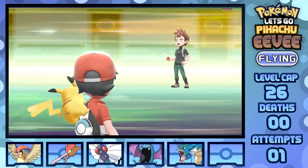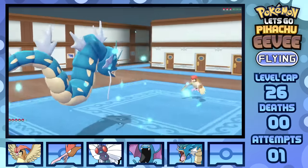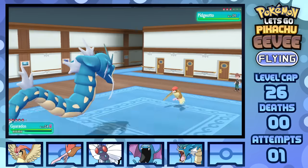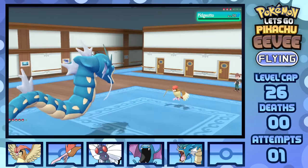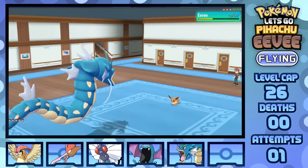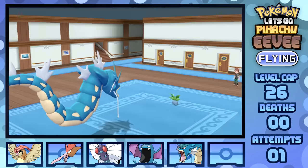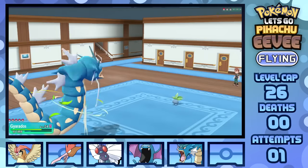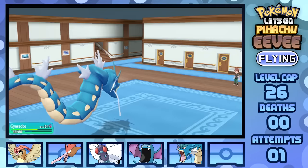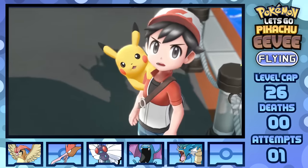Aboard the SS Anne is our next rival fight, and with our newly evolved Fearow, Golbat, and Gyarados, we're definitely in the clear. He leads off with Pidgeotto as I go with Gyarados, going for Bite for half damage as Wing Attack barely does anything, hitting a second to KO as Eevee comes in — same outcome, two Bites for the KO. Last out is Oddish, and despite having a rare neutrality with a Grass-type move against my team with Razor Leaf, two Bites does him in again, winning me the fight, the Chop Down secret technique, and entrance into Surge's Gym.